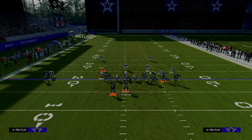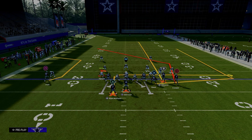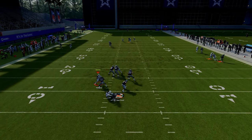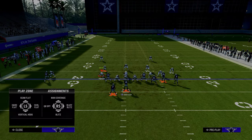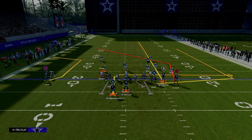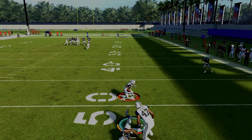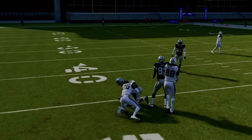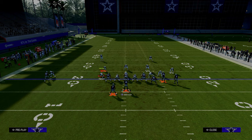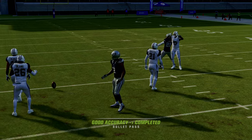One of the most common adjustments against bunch is putting an outside third defender on the left side, which plays well against a lot of routes. However, with this setup — as long as we don't get bumped — the circle receiver is going to beat man coverage to the inside. I'll show that: we drop the zones, and when circle cuts inside, I'm able to throw it consistently without worrying about the middle third safety.